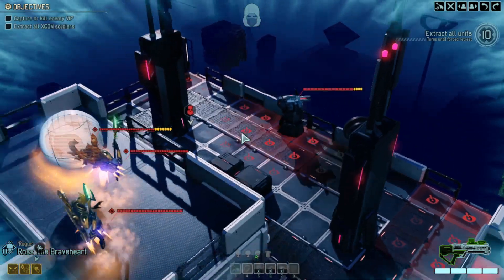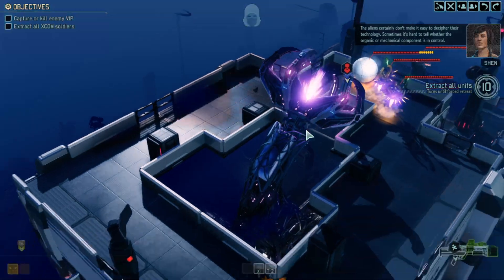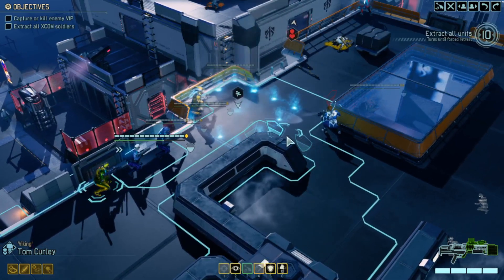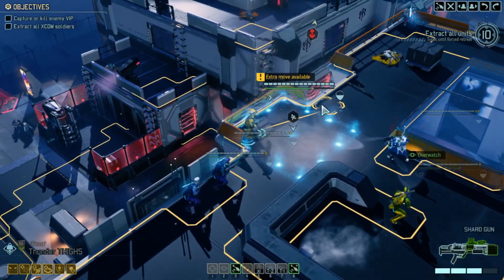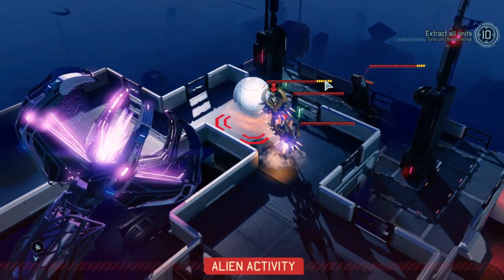We've got a turret. The aliens certainly don't make it easy to decipher their technology - sometimes it's hard to tell whether the organic or mechanical component is in control. We don't really want to move forward with Tom so I'll just move to the side. Affirmative, covering now. End the turn and let's see if they come towards us.